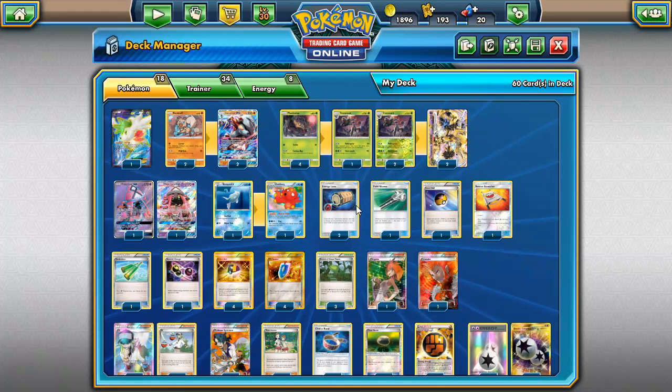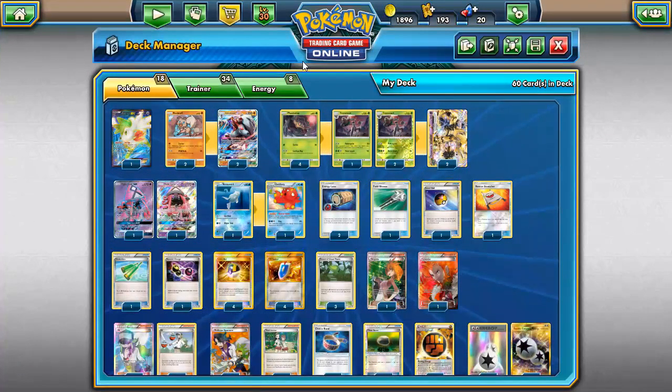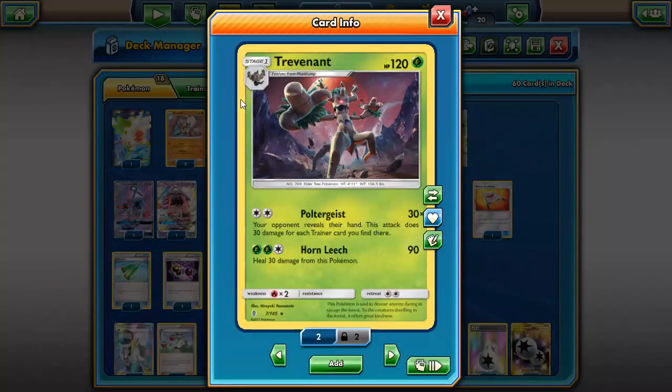Today we're going to be looking at a Trevenant Lycanroc deck. Trevenant has always been a decent card with Vileplume, but it's never taken off. It hasn't performed very well — his best partner right now has probably been Garbodor.